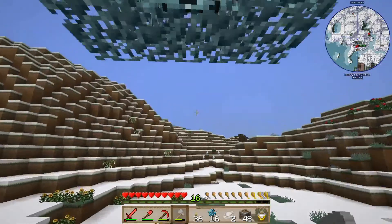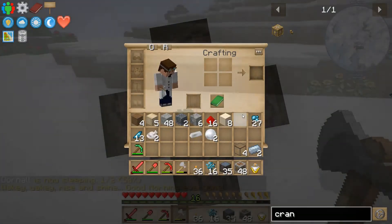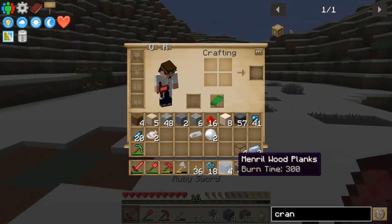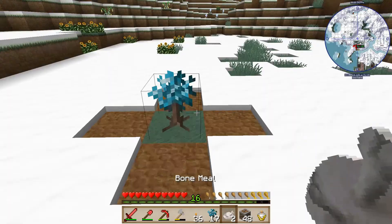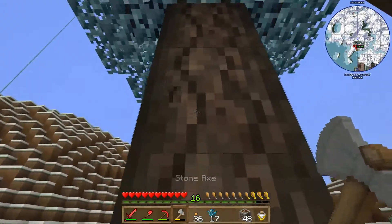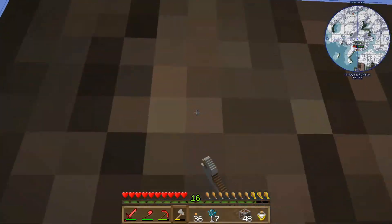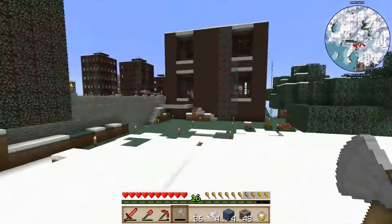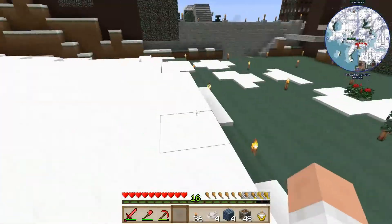I'm going to get that generator going so we can have something that we don't have to crank. I'm pretty sure Dornell will appreciate that. But it looks like the crystallized mentrel chunk actually comes from the logs. It's almost like it takes exactly two bone meal — out of three saplings, each one has taken exactly two bone meal to grow. My axe is about to break.